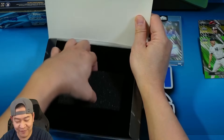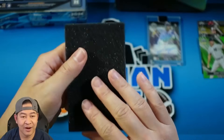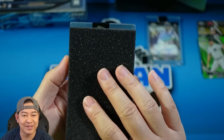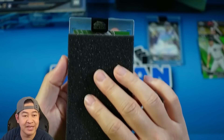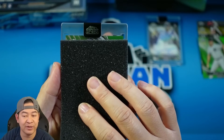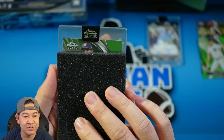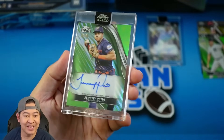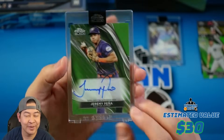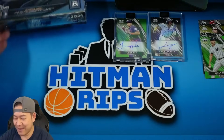Let's take a look at our encased auto for box number two. Give me something good here. That's a green auto — probably to 99 again. These are called the green wave refractors. That looks to be Astros — Jeremy Peña, 24 of 99. That is on-card. Third-year Peña base green wave auto. Not too bad.